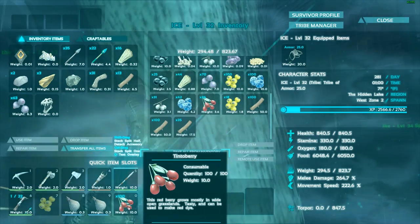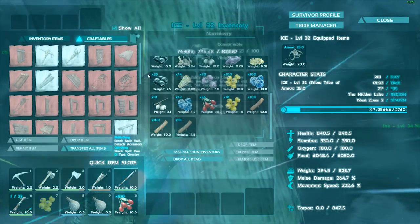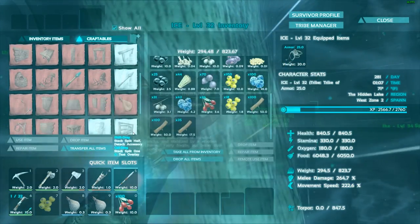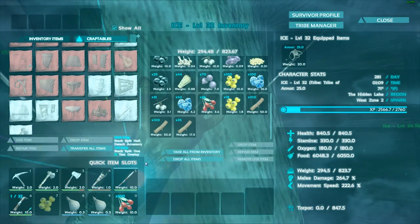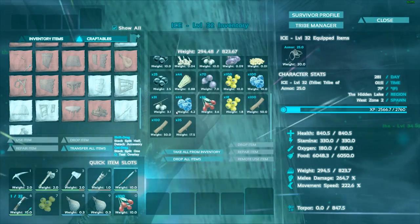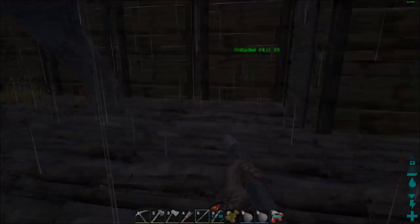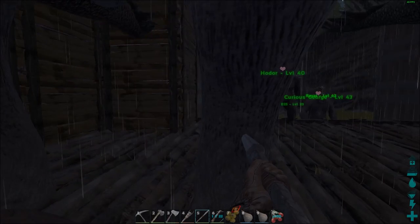I wonder what the saddle takes, I haven't looked that up. It's level 30, so it can't be cementing-based or anything. I just learned it — I think it's in the smithy. I assume it's in the smithy. I learned it too. Did you go in the smithy? Oh yeah, you're right. But I'm gonna show off the berry thing.